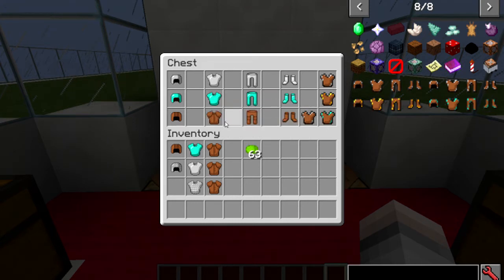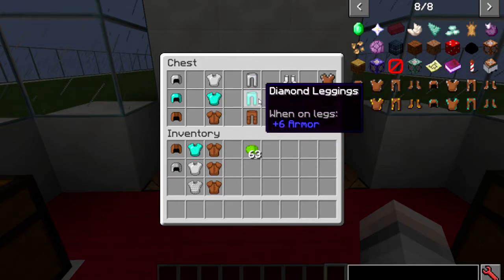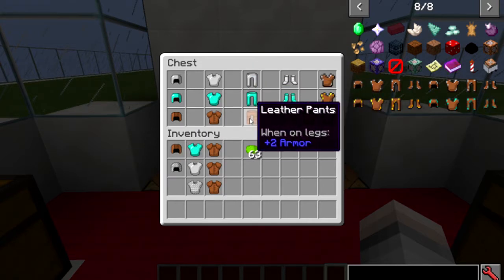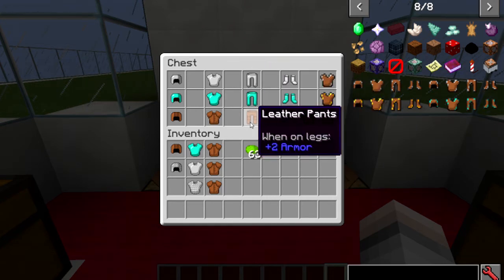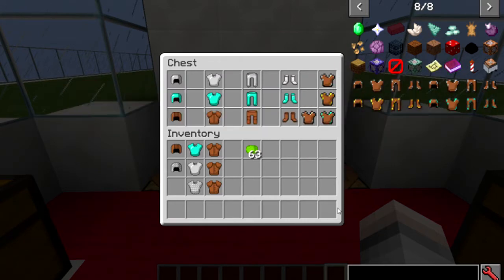So if you're going to do the helmet, you put the leather cap in; if you're going to do the leggings, you put the leather leggings in; boots, the leather boots in. So if it was gold, you put gold leggings in with leather pants, and if it was chain, you put chain leggings in with leather pants, and that'll make the diable version.